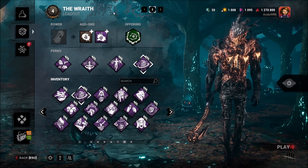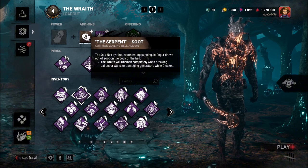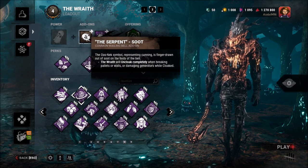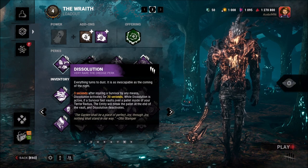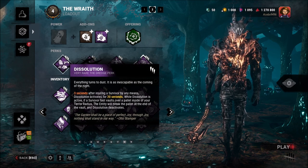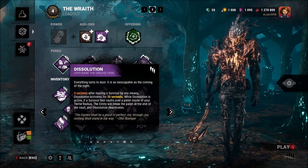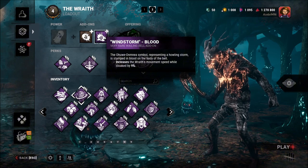The second build will be what I call the Dissolution Wraith build. This one's going to use the Serpent Suit add-on — so whenever you are cloaked and you break a pallet or damage a generator in any way, you become uncloaked. This is going to pair with Dissolution. So once we injure a survivor, Dissolution activates, and if they fast vault a pallet, it will break the pallet automatically. Which then we will become uncloaked and have an easy hit, hopefully. The Windstorm is just going to increase our movement speed while cloaked by 9%.